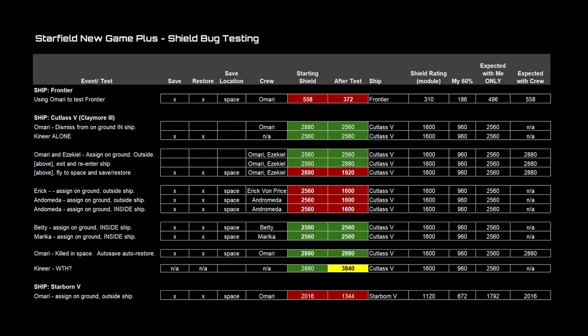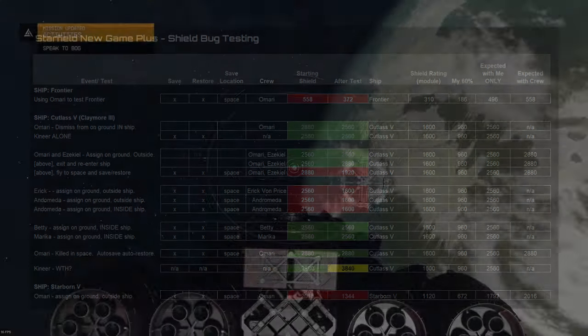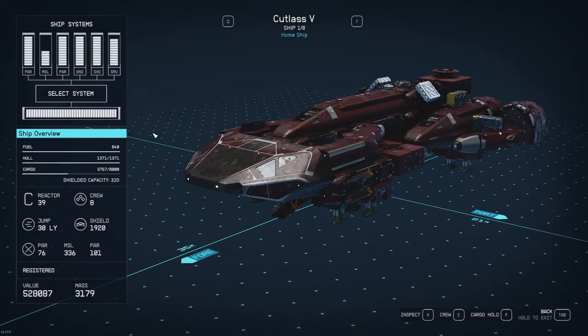So I took that ship, which had 2880, into space and did a save and a restore. The shield dropped immediately to 1920. The 1920 reflects the previous shield score minus my 60% bonus of 960 - it was still counting Omari and still counting the core ship module rating of 1600, resulting in 1920.